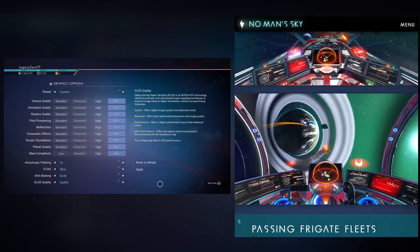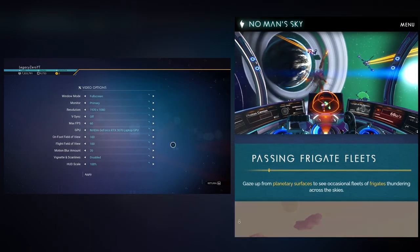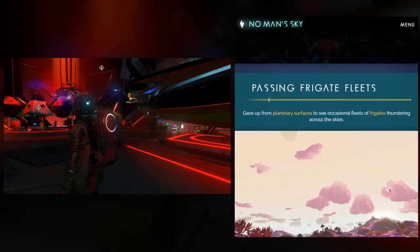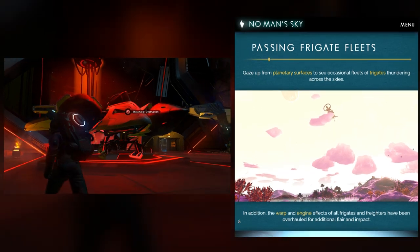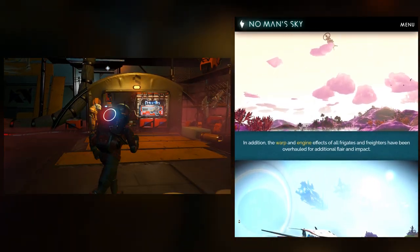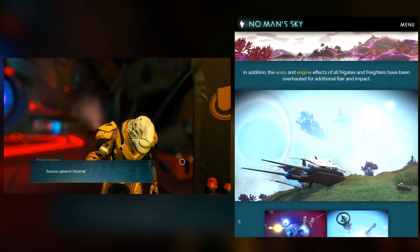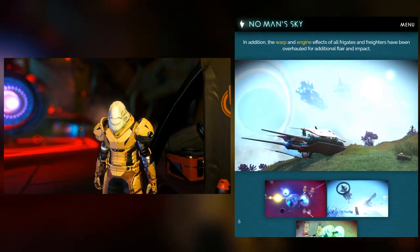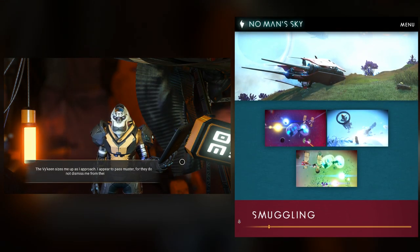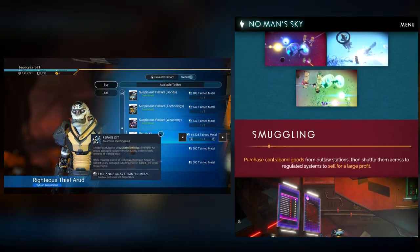Space combat has seen tweaks in the past — Atlas Rises was the first big upgrade to combat — but this looks to be the biggest, most sizable combat update yet. Not only has it been rebalanced so different ship weapons do different things, adding diversity to the combat experience, but they've also added shields to enemy ships that you can drain down and destroy. They also gave an overhaul to explosion graphics, making them look more dramatic.